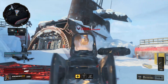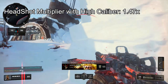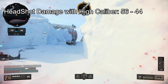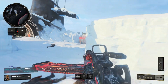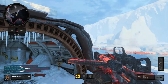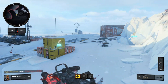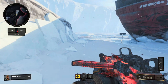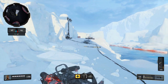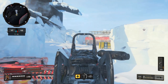The High Caliber attachment will increase the headshot multiplier to 1.47, so it will deal 56 to 44 damage. Now if your enemy is within your 15 meter radius you can kill him with 3 shots instead of 4 if you hit at least 2 of your shots to his head. And if your enemy is beyond your 15 meter radius you can kill him with 4 shots instead of 5 if you hit at least 3 shots to his head. So using High Caliber is definitely going to help you but you need to aim for the head.